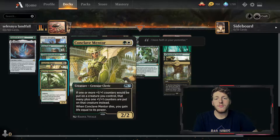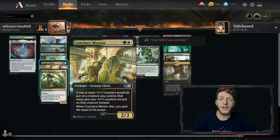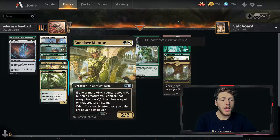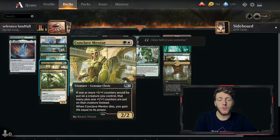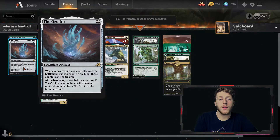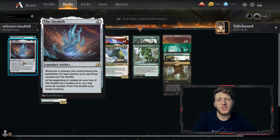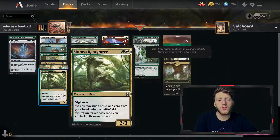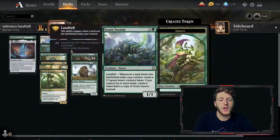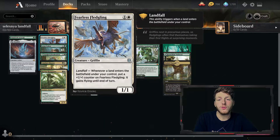We have a few copies of Conclave Mentor because a lot of our creatures get counters from landfall, so we want to double up on that and maximize it. We can also put counters on it and when it dies we gain some life if that matters. We have a copy of the Ozolith to stack counters and occasionally pass them around our creatures, especially the ones with Trample like the Territorial Scythe Cat or the Fearless Fledgling to get flying in the air.